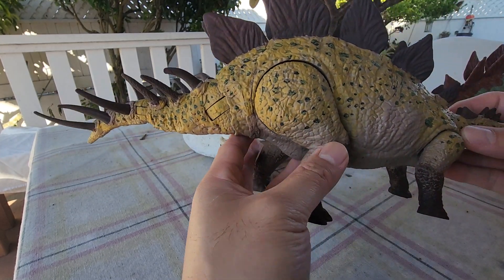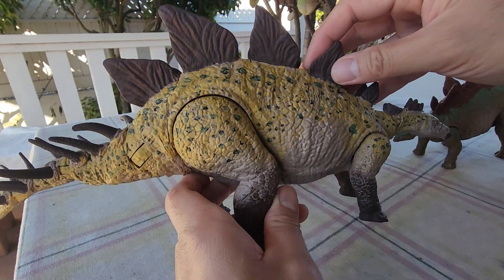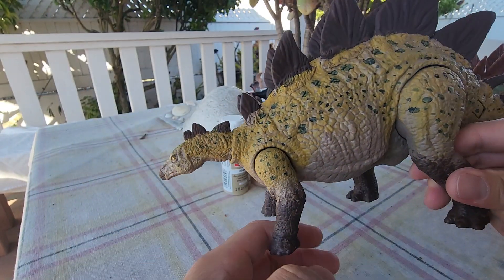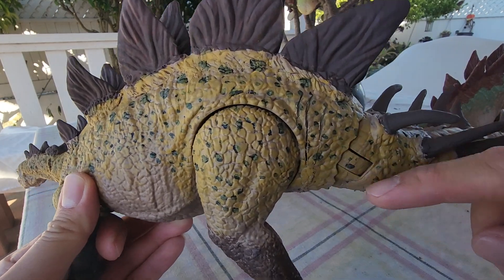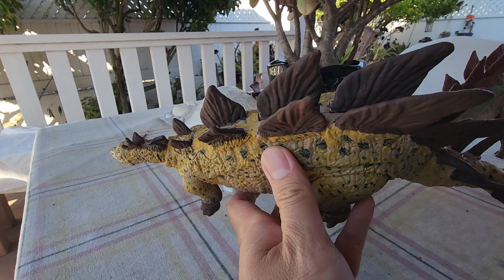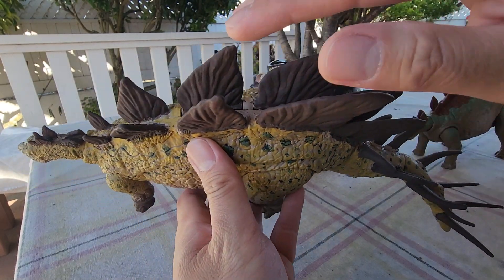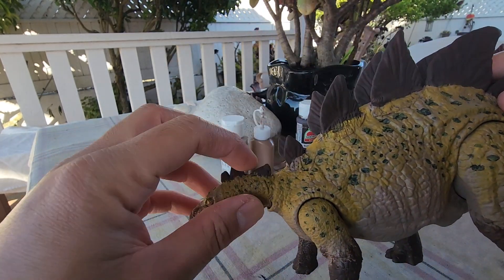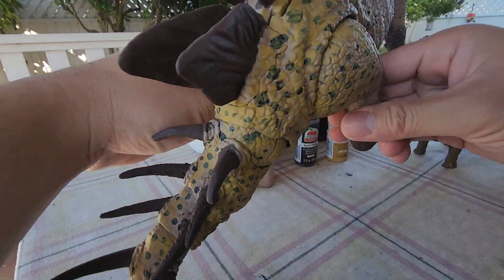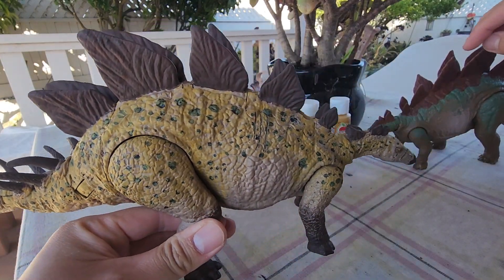I also made it a little longer. There's battle damage on this side too — go closer, that's battle damage. I also fixed the back plates to match the Craterosaurus, so they're all perfectly aligned in a row. These back plates are actually clay now — I carved all the back plates here on this stegosaurus out of clay.